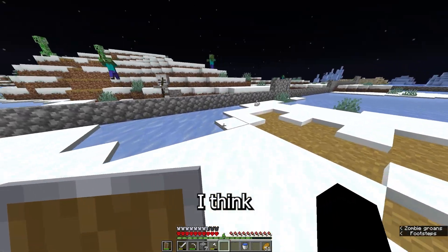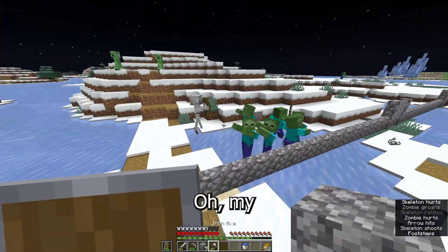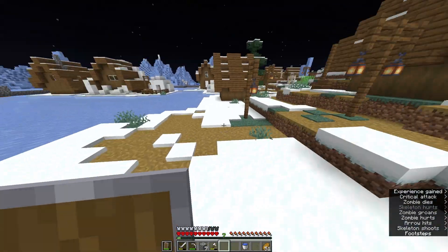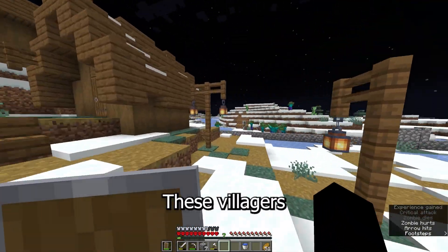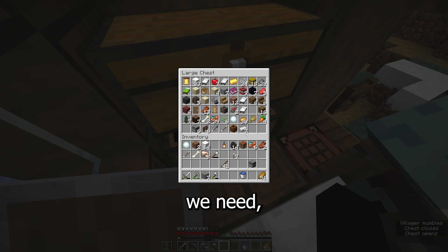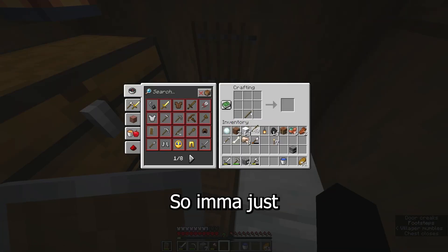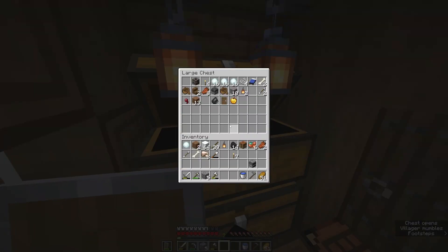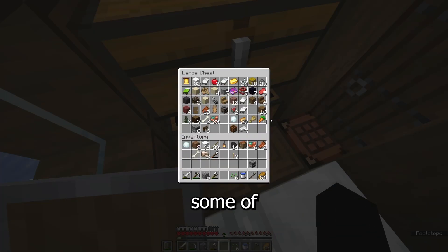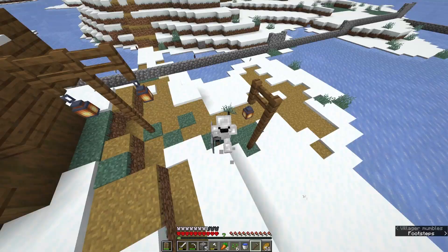I think this area could be a good place to have a food farm. Oh my god, thank goodness I built this wall — these villagers would be dead by now! For the materials I need, I need a hoe — I'm not gonna waste too much iron so I'll just build a stone hoe — and I need some carrots and some potatoes.